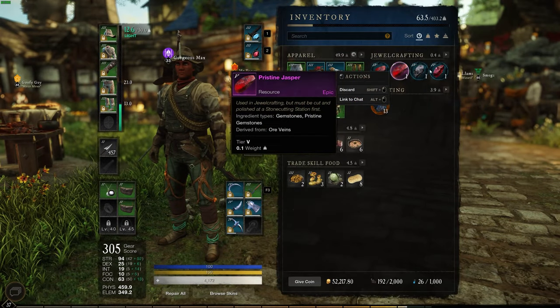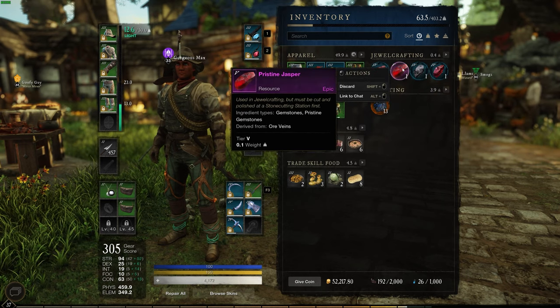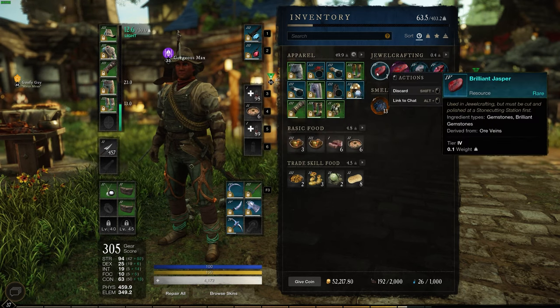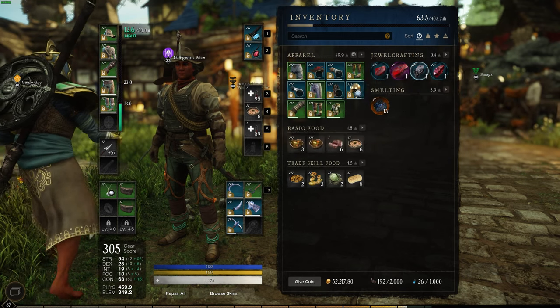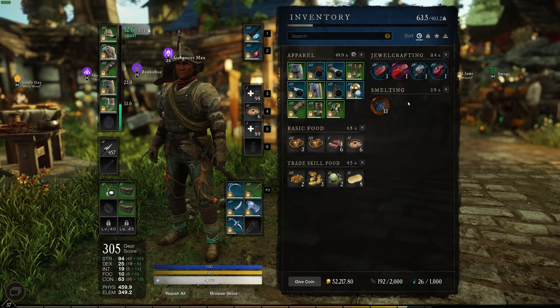You can actually sell these rare items for money. I've been selling uncut ones for around 300 gold and cut ones for around 600 gold, so you can make good money doing this. I have about 80 of these in storage right now. That's how you find more rare items when mining — make sure you hit that subscribe button and I'll see you in the next video.